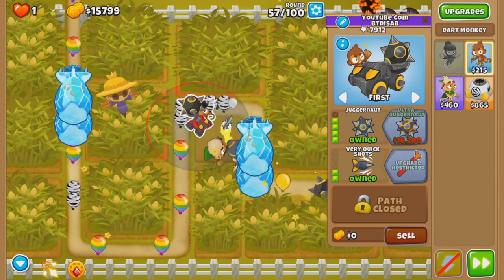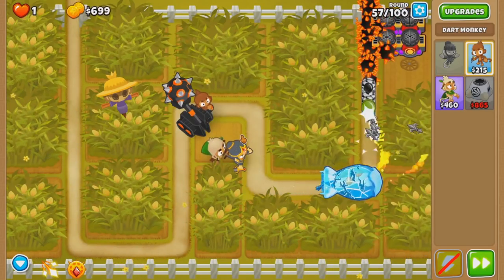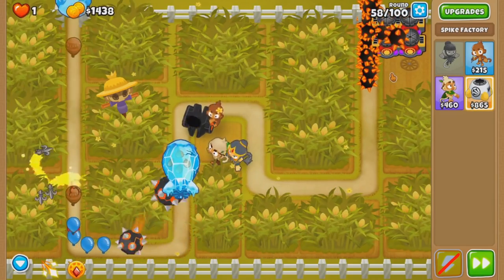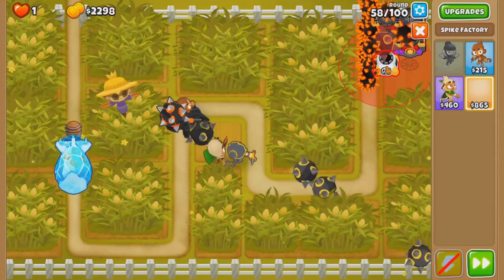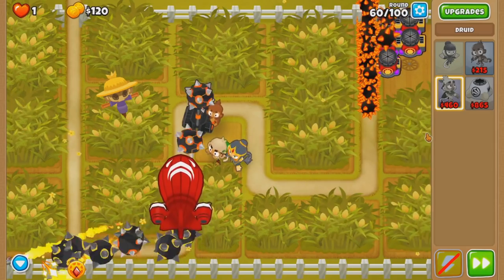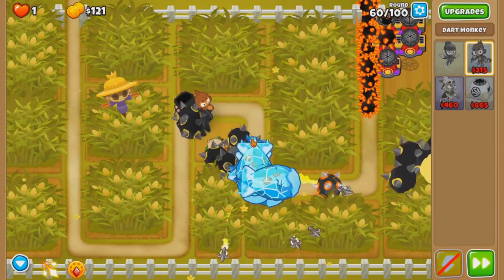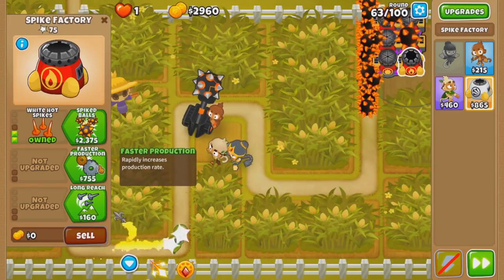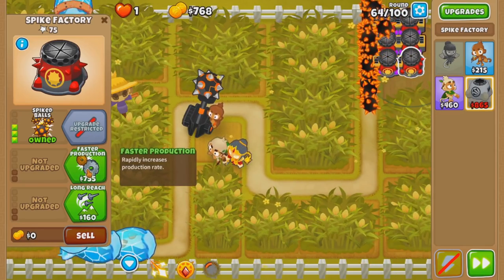We literally first tried every round. We're currently black-bordering this, technically. So there it is. Now we're good for a while. I wonder if this can still handle round 78 camos. But if we get enough of them, the answer would be yes. So let's continue spamming. I'm probably gonna upgrade my Druid late game to Tornado. Because if I can Tornado some Ceramics, then Juggernaut can do more damage to them without having to eat away my Spike Pile. That's the only use I think I'm gonna get out of Druids in this game.